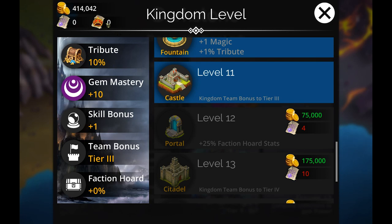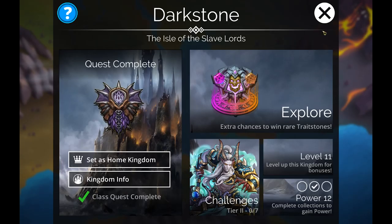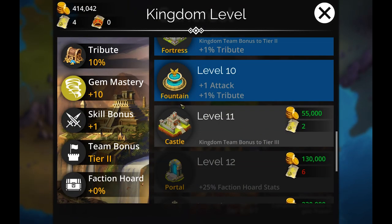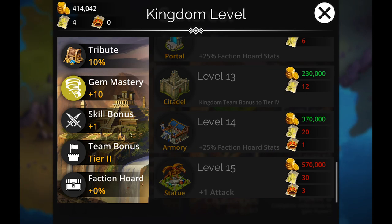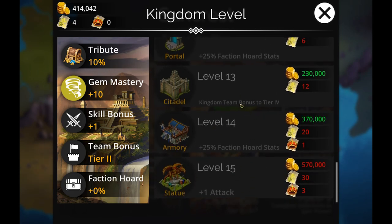Let's get to the real meat and potatoes — the new deeds and kingdom level system. Deeds are the new resource used specifically for leveling up your kingdom. Leveling up your kingdoms requires gold, deeds, and imperial deeds. Deeds require a specific color that always matches the color of the kingdom — so a yellow kingdom like Suncrest requires yellow deeds. To get a kingdom all the way up to 15 requires an additional 1.35 million gold, 70 deeds of a specific color, and four imperial deeds. The devs have estimated it'll take roughly a year to get all kingdoms up to level 15.